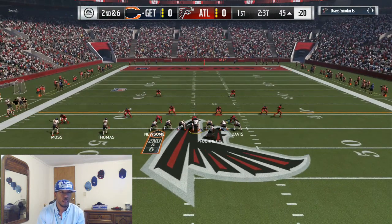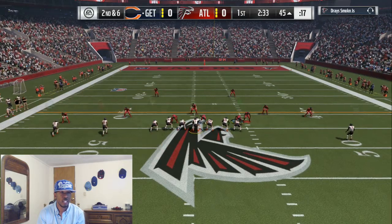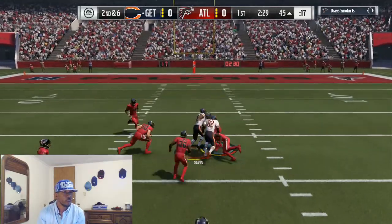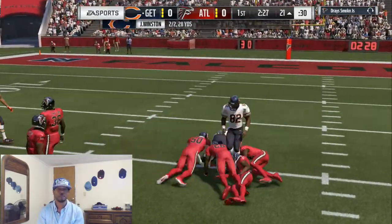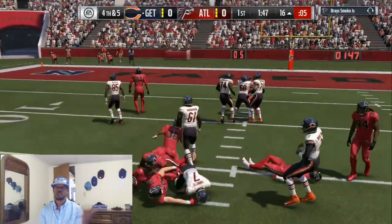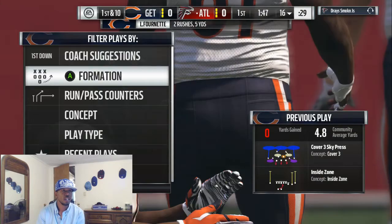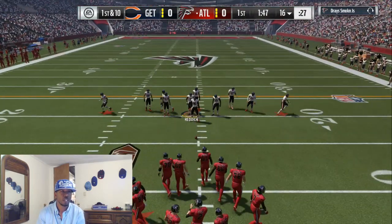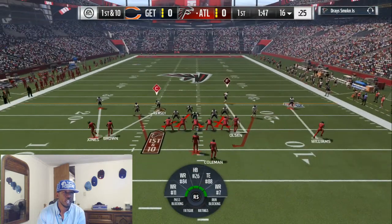He went to the D-line and brought his guys in right there. It's all about adjustments — it didn't work, we had six against two, and that's just something that happens sometimes. It's time to come back out and play. Like I said, bring your guy in that you want to guard.